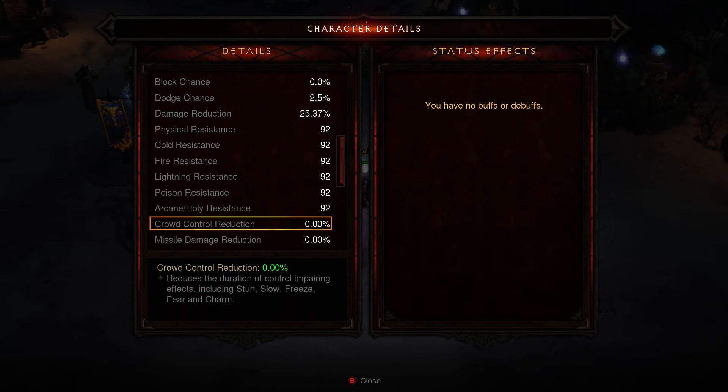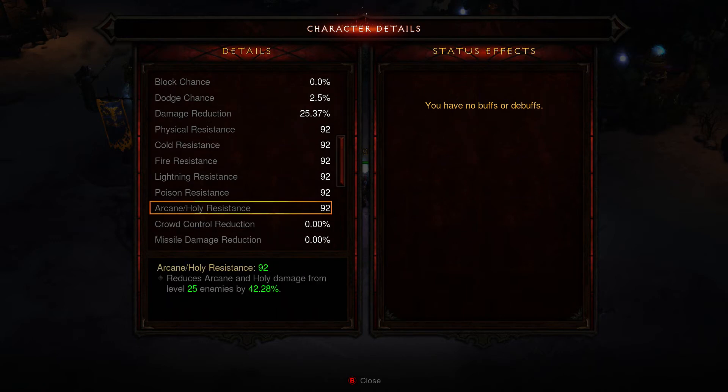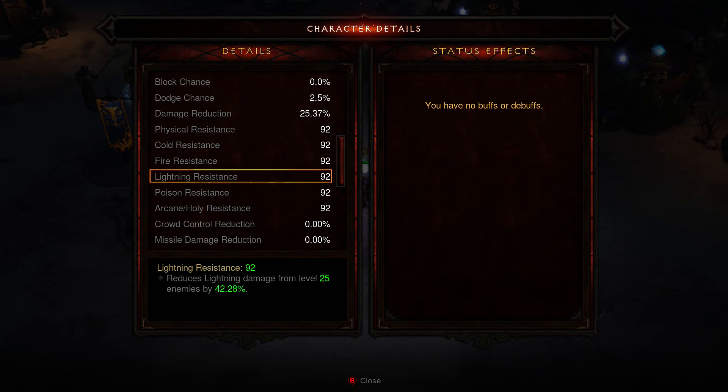Resistances here — you'll see all these from physical resistance all the way down to arcane/holy resistance. Those are in addition to your armor. When you see an item that says plus 5 holy damage resistance, or arcane resistance, or lightning resistance, those will start modifying these numbers. I have an intelligence-based character, so int boosts this — I'm going to have my resistances being pretty high. My armor might be lower, but my resistances will be higher. As you work your way higher into the difficulty levels, you're going to want to be paying attention to this stat to keep those resistances up so that you're taking less damage from all the different effects.